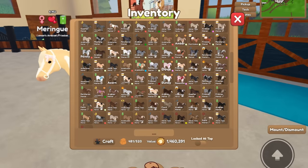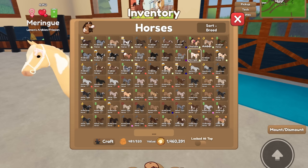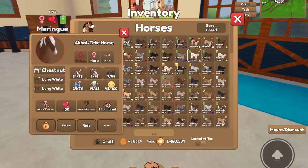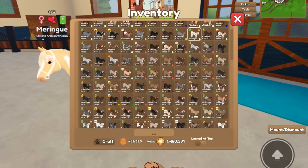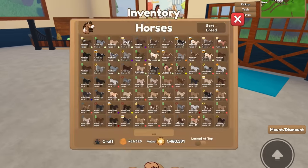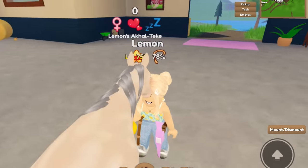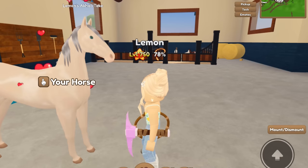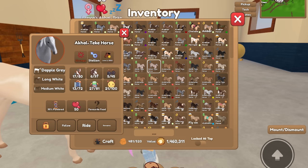Anyway, I don't think I have bond with all of them. We're going to sort by breed so I can see all my Akhal-Tekes easily. It's currently combining the Akhal-Tekes and the Andalusians together, which I don't think is right. While we're waiting for this breeding cooldown, we're going to go ahead and increase the bond of some of our Akhal-Tekes, because if they're not bonded we can't breed them.